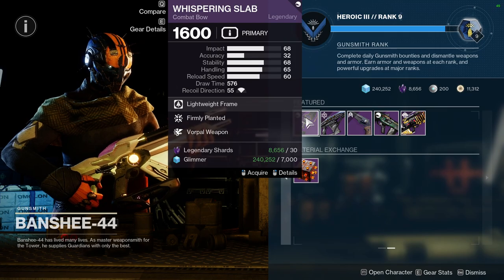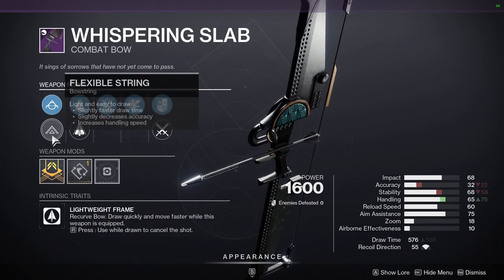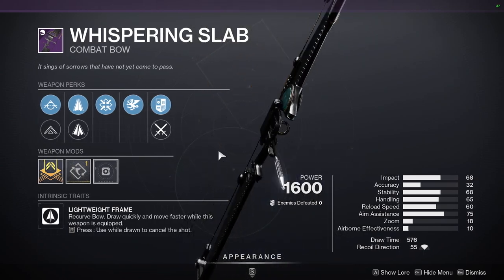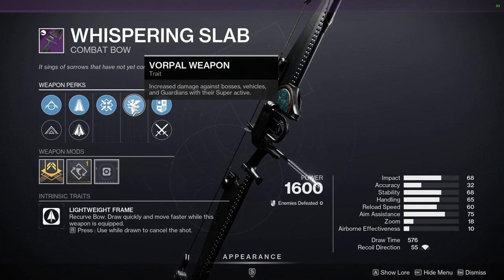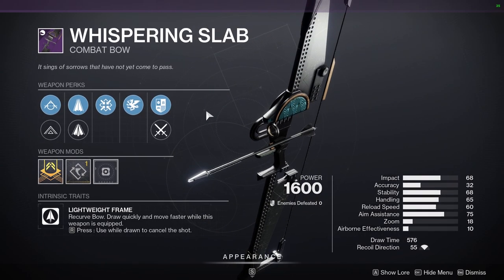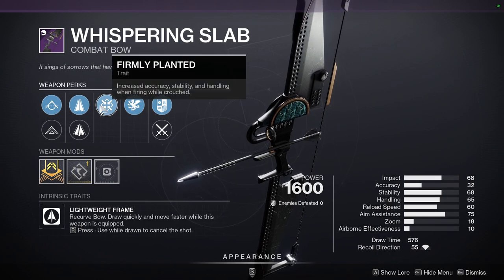I think we're going to get more foundry weapons later. For the weapons, it's Whispering Slab with Firmly Planted and Vorpal. It's not a bad roll, especially for Whispering Slab. You're getting Vorpal Weapon which gives you 15 or 20 percent — I don't remember exactly — plus you're already getting a buff because this is a kinetic weapon which means you're getting more damage. If you like bows, I'd definitely recommend this — just make sure you're shooting while crouched.